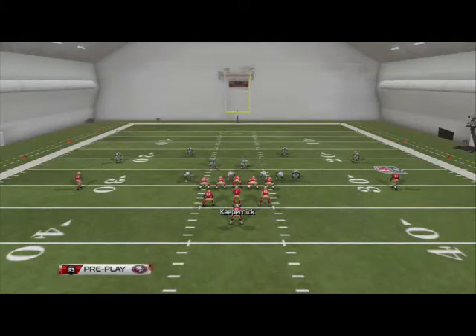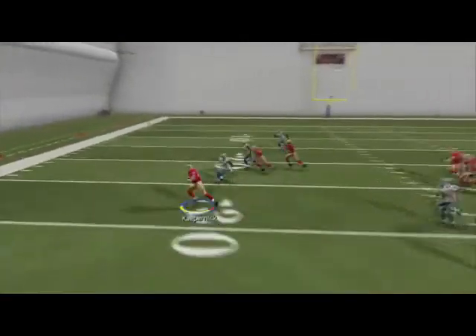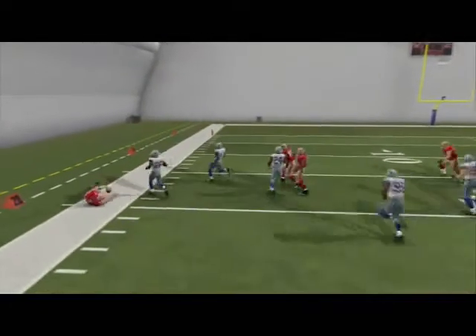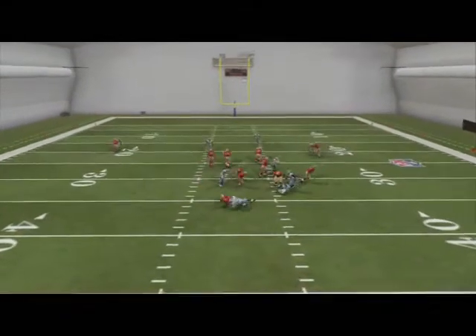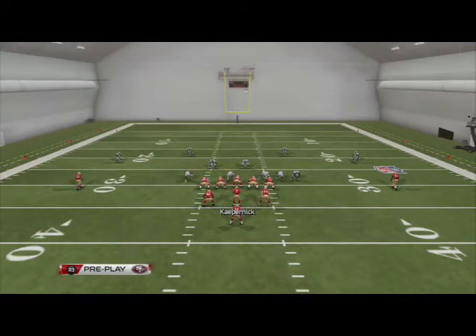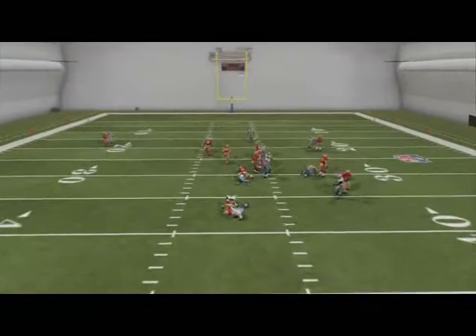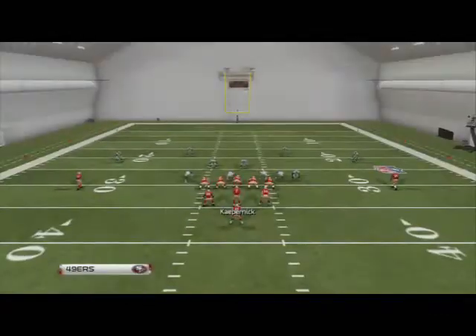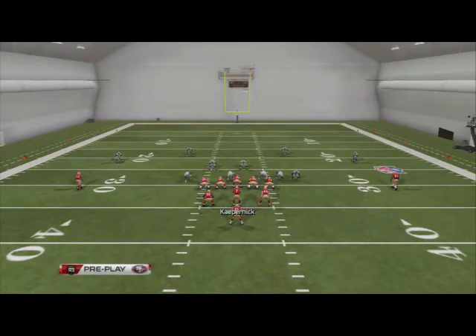Sometimes the defense goes with the running back, and now we're not going to hand the ball off — we're going to keep it with Kaepernick around the edge for a quick five to ten yards. Sometimes the defensive end will come through; that's just part of the game. We can also playmaker this run and flip it to the opposite side.